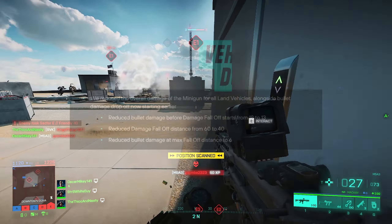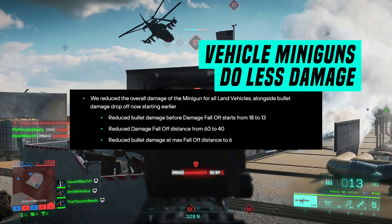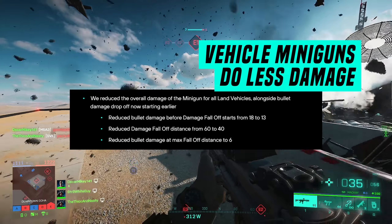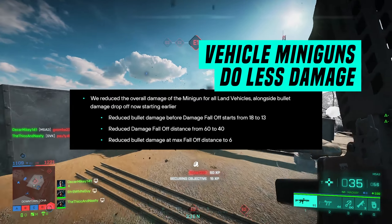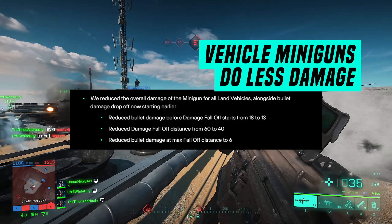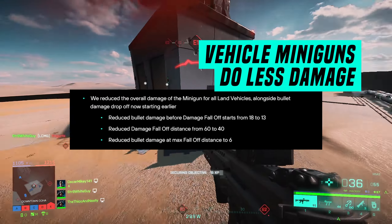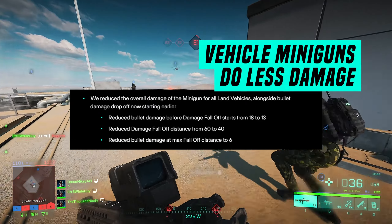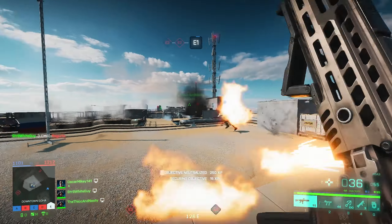They reduced the overall damage of the minigun for all land vehicles, as well as making the damage dropoff start earlier. They reduced minigun round damage from 18 to 13 before damage falloff takes effect, reduced the damage falloff distance from 60 to 40, and reduced bullet damage at max falloff distance to 6.